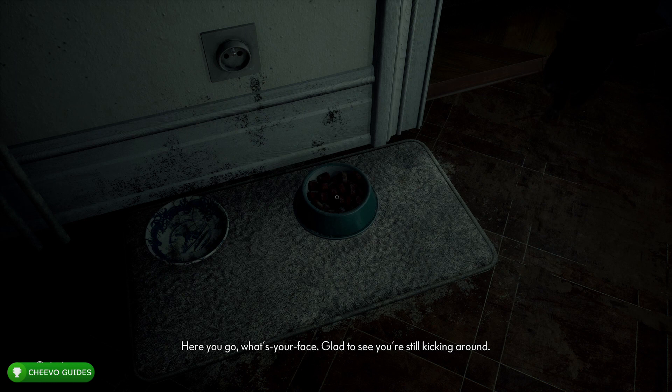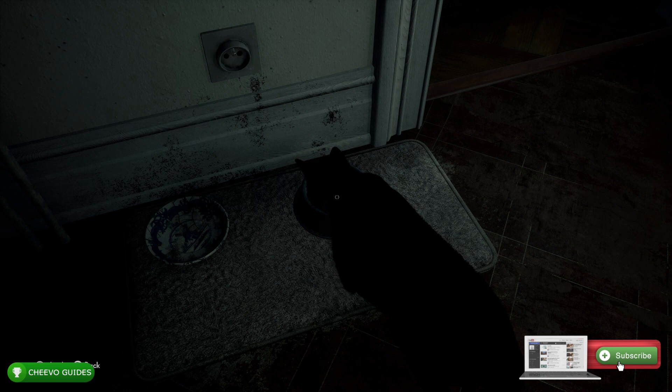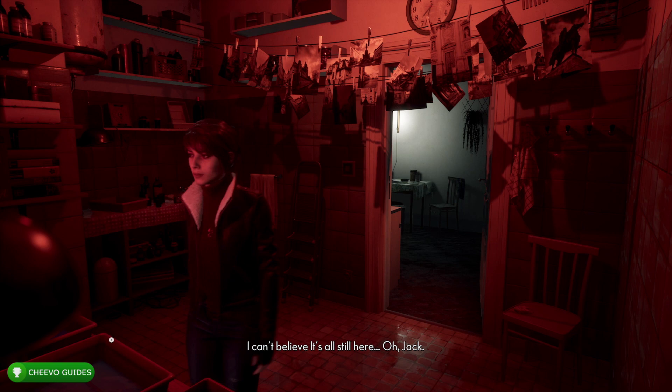You can also feed the cat for a missable achievement. If you haven't recognized yet, we are in the kitchen of Jack's apartment. Feel free to rewind if you need to see how I got here — it's just down the hallway to the right. What we're going to be doing is walking into this dark room right here. It has a red light, and this is the room where they develop their photos.